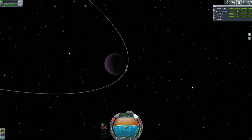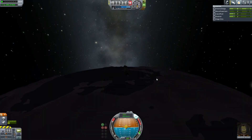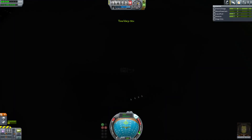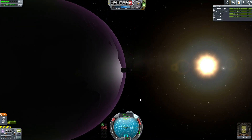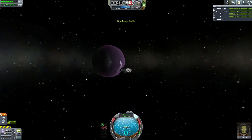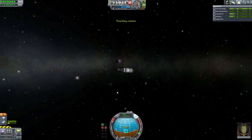At periapsis I perform my burn. I need to bring the velocity up to something like 4,575 meters per second or thereabouts — this was a guesstimate. I kind of overdo it just a bit because I realize the escape vector is not in the right direction. And now we can sit for a moment and admire the beautiful purple monster that is Eve — the place you do not want to try to return from because it is incredibly hard to build a rocket, to the point of driving people mad.